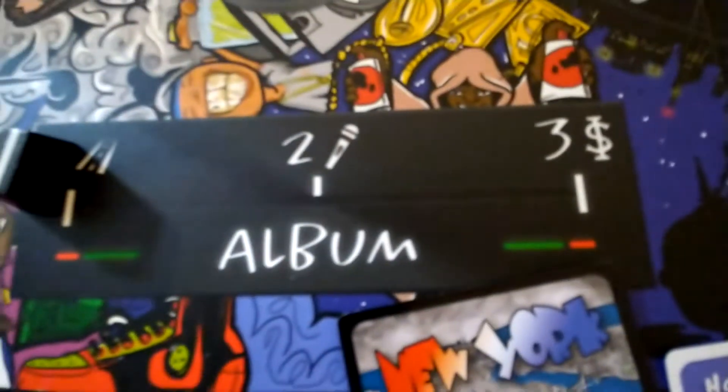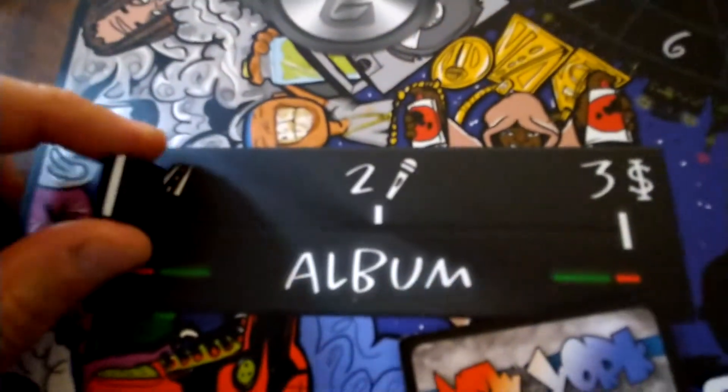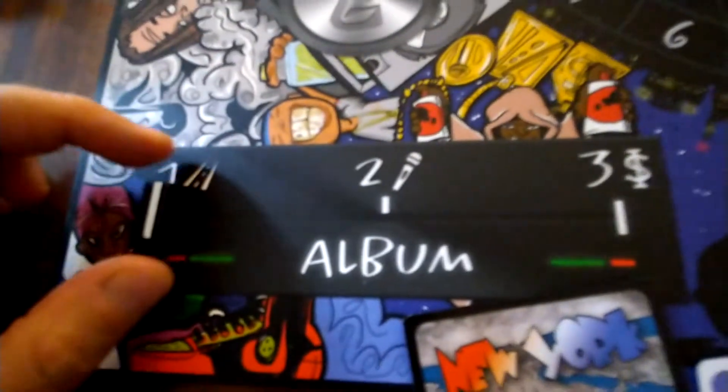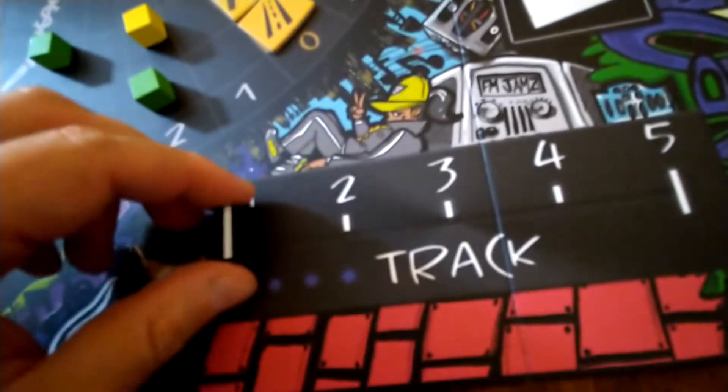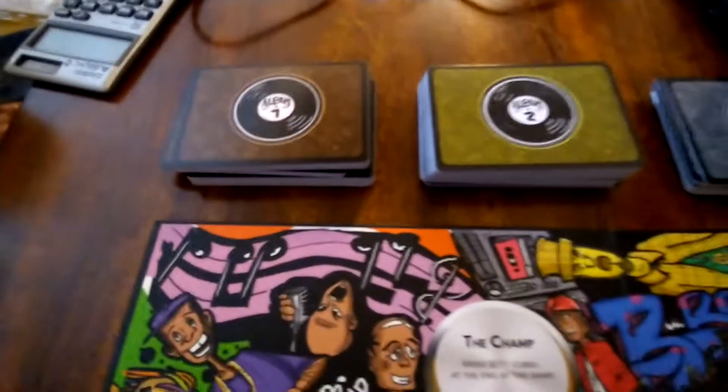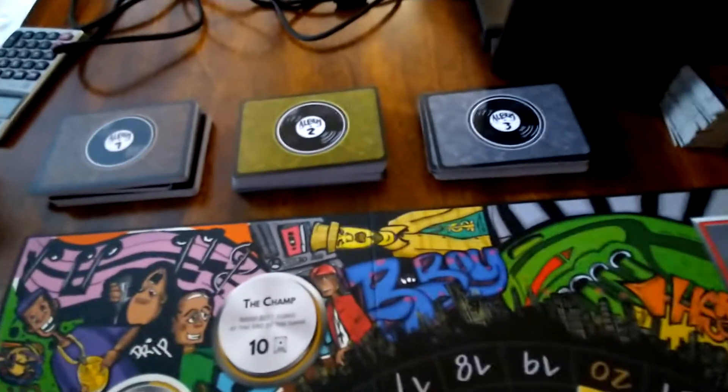You also set up a tracker on the album. Since it's the beginning of the game, your crossfaders start at album one and the track marker starts at track one.